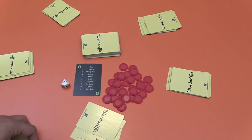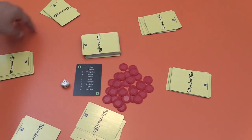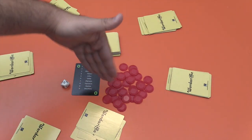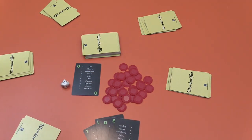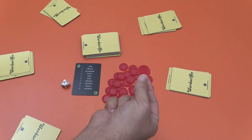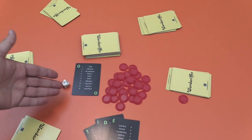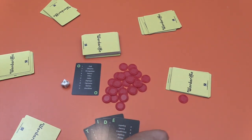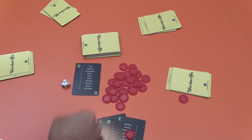Everyone does that except the slowest person. Then going around the circle, you flip your word and make your case for how it ties to the category — like 'overflow.' Once that's done, whoever made the longest word gets one chip, and whoever has the word voted best by the judge gets three chips. So if 'tied' was the best word, I'd get three for that.